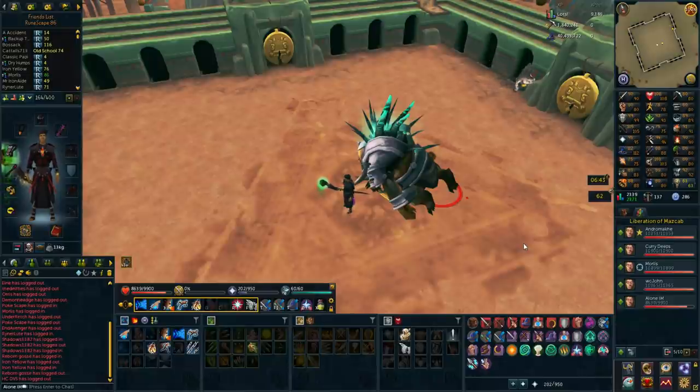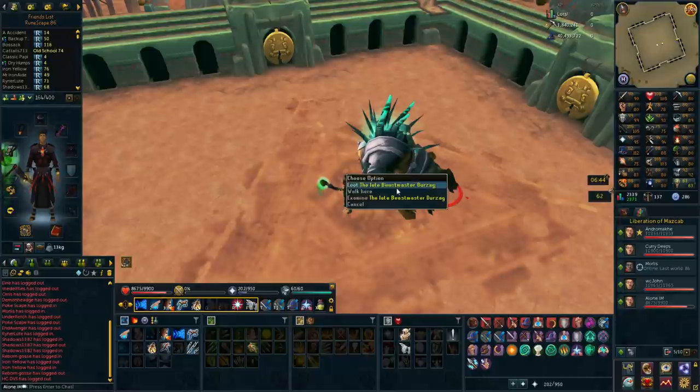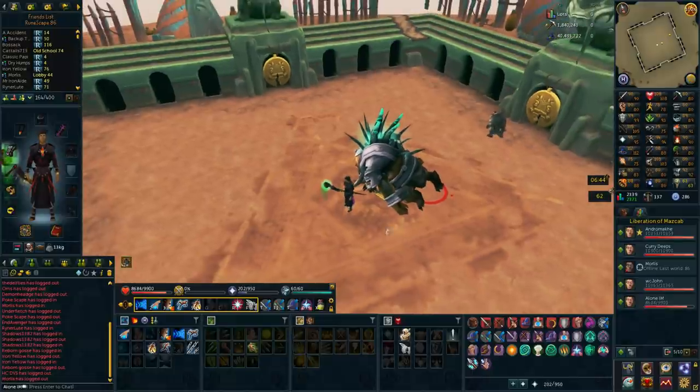Yakamaru is one of those bosses that seems like it doesn't seem that hard, but at the same time it seems like way too much effort to get the same rewards as Beastmaster Durzela. And I really don't want the gear from raiding — I just want the Teci to be able to buy the Corruption Shot ability, because it's just a very good ability on AoE and single targets. Killing Beastmaster Durzela once a week or once every two days is enough for me.